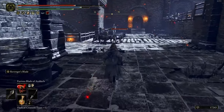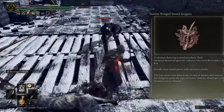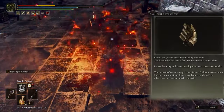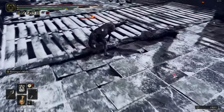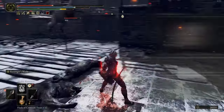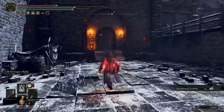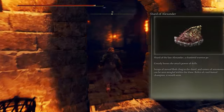For talismans, I use the Rotten Winged Sword Insignia to raise attack power with successive attacks. Next one is Millicent's Prosthesis, which boosts dexterity and raises attack power with successive attacks. And the last one is Shard of Alexander to boost the attack power of skills.